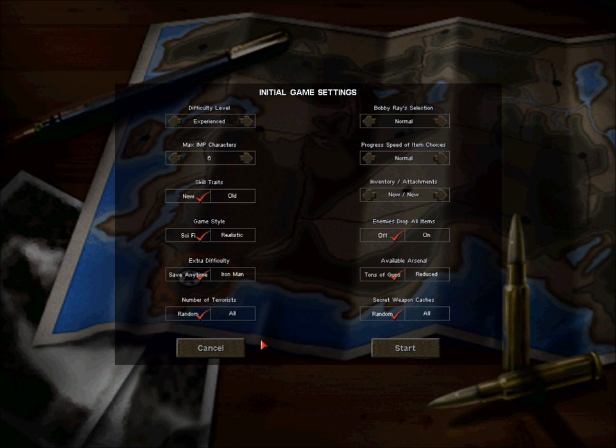As far as terrorists go, I'm just going to put a random number on — it's not a side quest I usually follow. As far as Bobby Ray's selection goes, I can go up to awesome all the way down to normal. I'm going to crank it up one notch. If I have it cranked up too high it kind of breaks the game — it makes it seem cheap to get access to really good gear early on. It's nicer to slowly progress up the ladder. Same goes for progress speed of item choices — we're going to keep that normal.